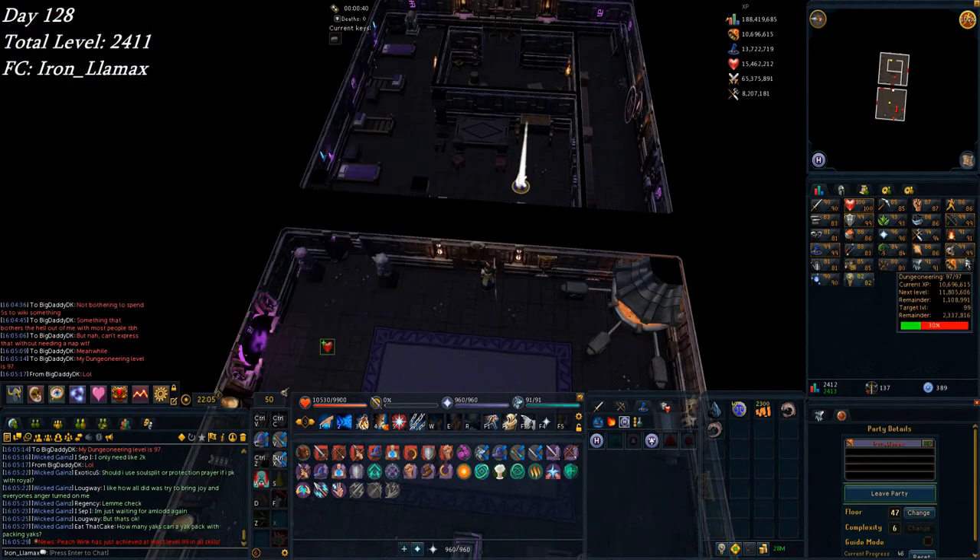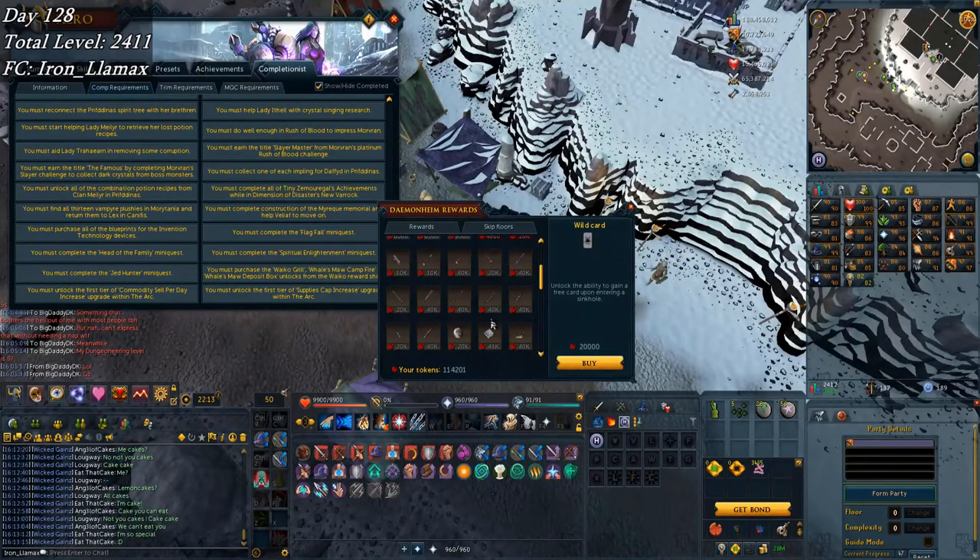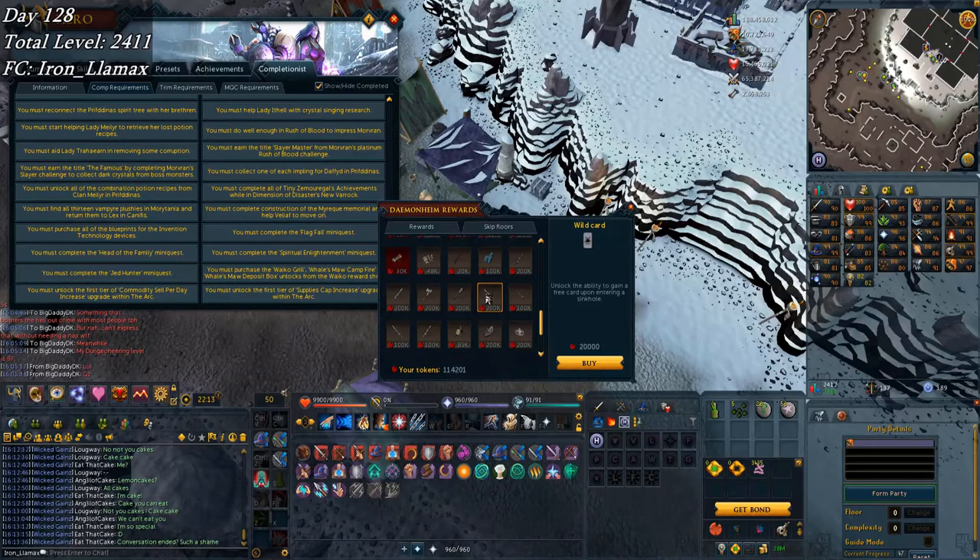97 dungeoneering! That unlocked a new floor - floor 49. Continuing with that progress, might actually get 98 today. There's about eight or nine hours left of grinding so we'll see what happens. Got an interesting little purchase I'm going to do here because I've got a decent number of dungeoneering tokens from this grind.